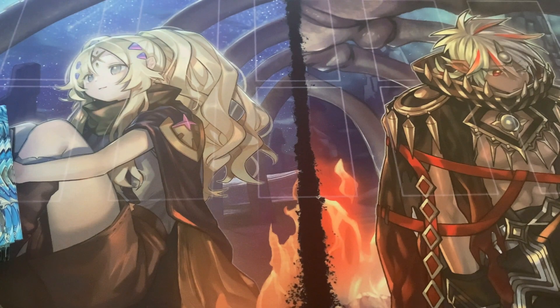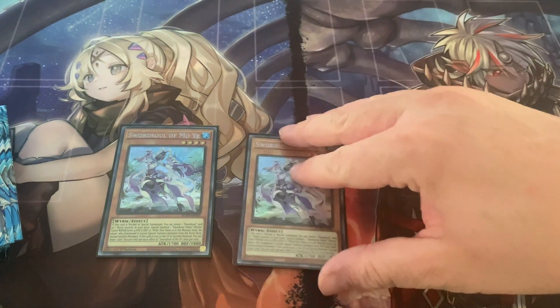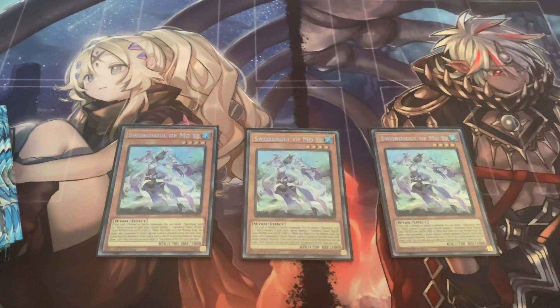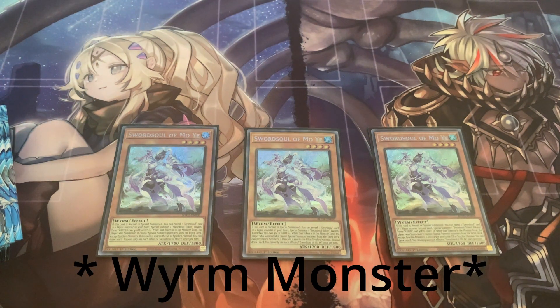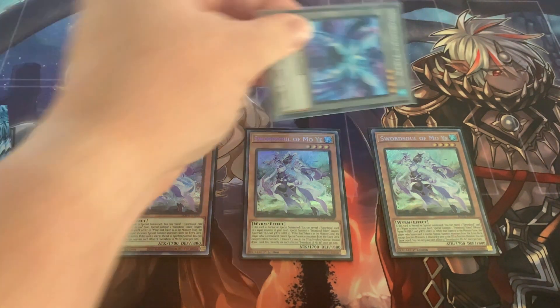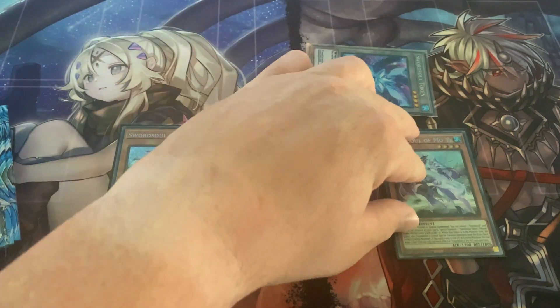Starting off I'm running three copies of Sword Soul Mo Yi. Mo Yi is your main starter of the deck. Once you normal summon it, you can reveal a Sword Soul card or a Worm card and special summon a level 4 token. And then you can go into level 8 synchro plays with Mo Yi and the token.